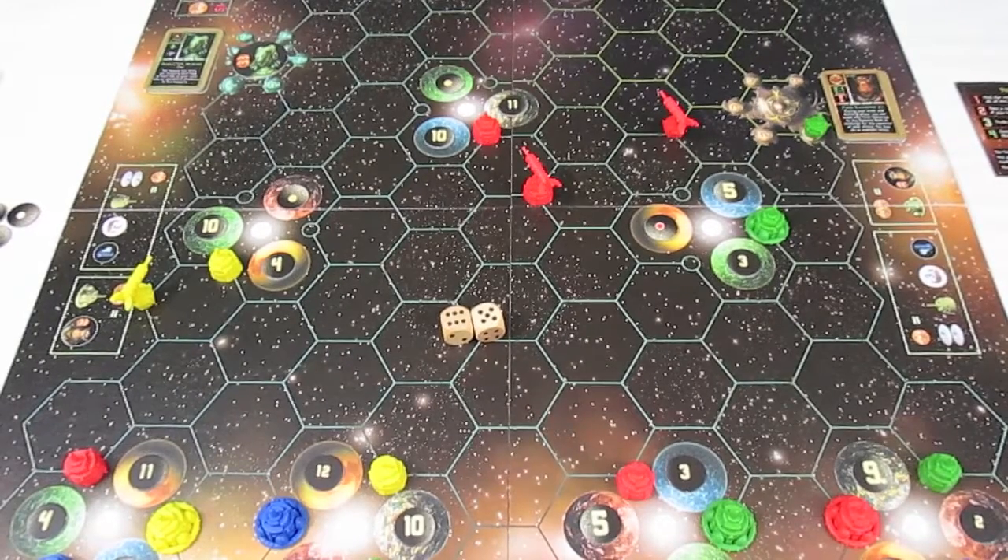That concludes this episode of Starfarers of Catan. Current standings: Craig is at five points, Talos is at seven points, and I am at eight points. Thanks for watching and subscribing — join me next time. We're playing a full three-player game to twelve points instead of fifteen, since fifteen would make the game go much too long.